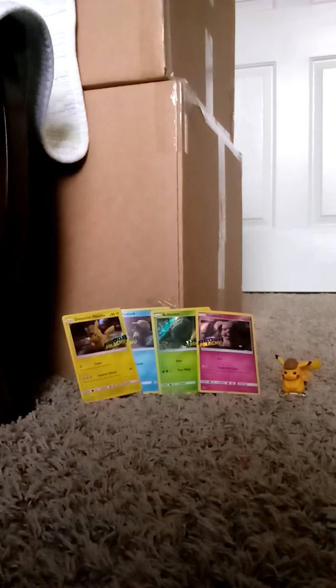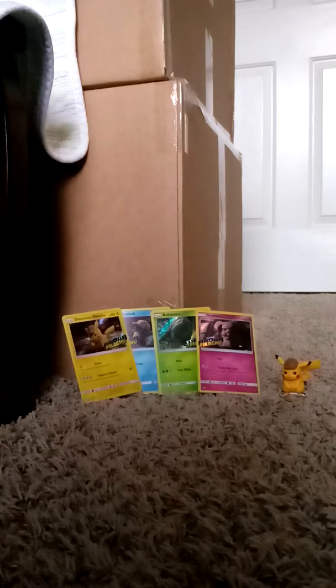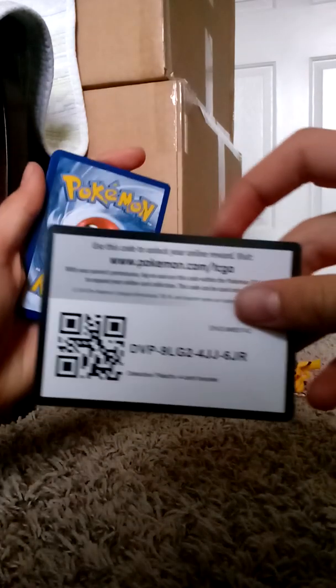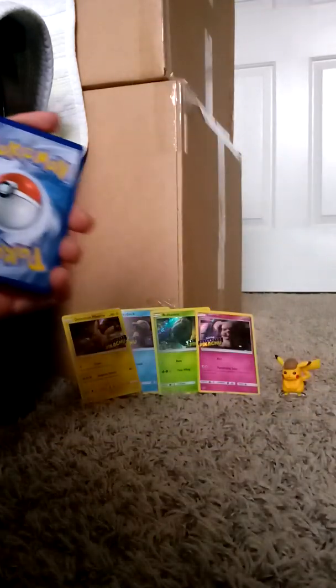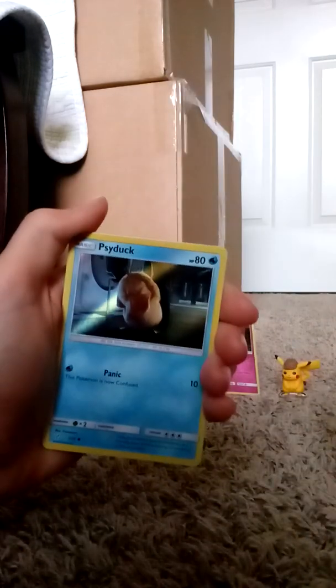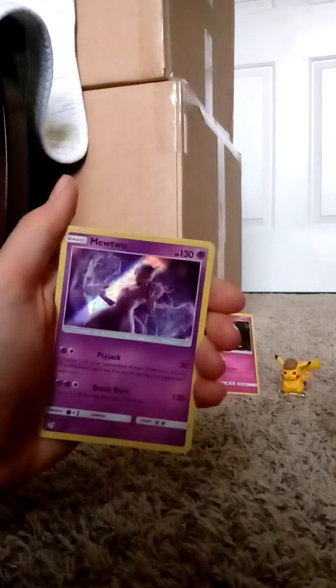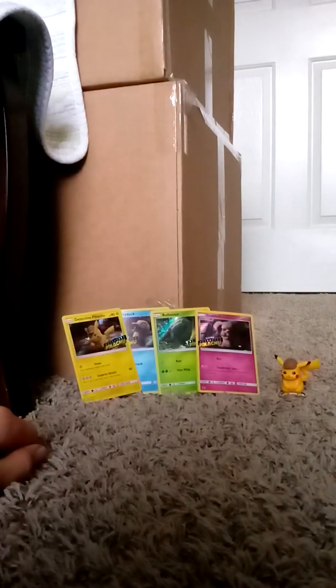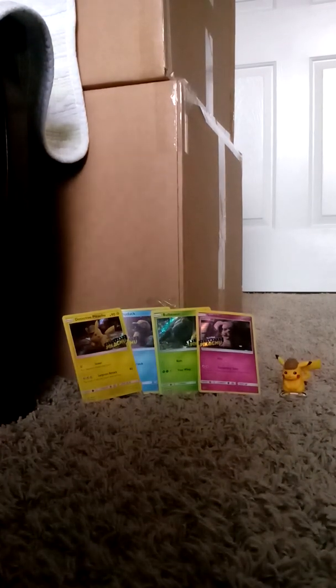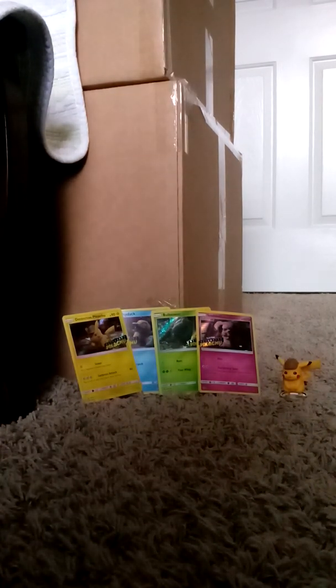Before we get to the Sun and Moons, here's the code. We have Charmander, Lickitung, Psyduck, and Mewtwo — nice! I feel like I got quite a few of the cards. Didn't get Gengar or Blastoise; I don't know if they're even in here. But yeah, I got a lot of them, so pretty good.